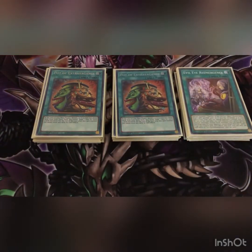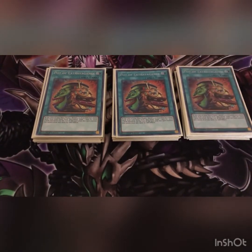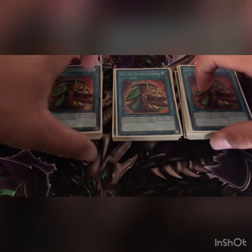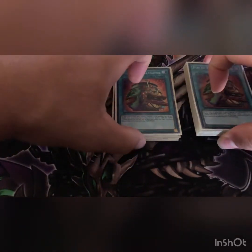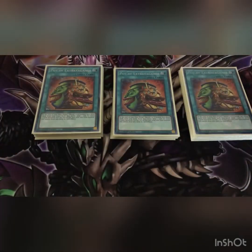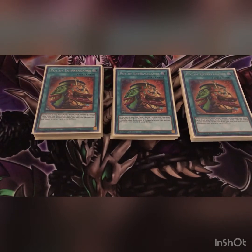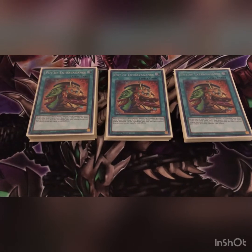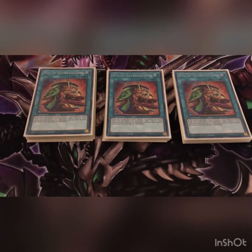Next I play three Pot of Extravagance. Our extra deck is really not that big of a deal — we have our two boss monsters that we play three of each, so the likelihood of hitting all six on one Pot of Extravagance draw is really slim. Being able to draw two cards to help with bricking is really, really good.